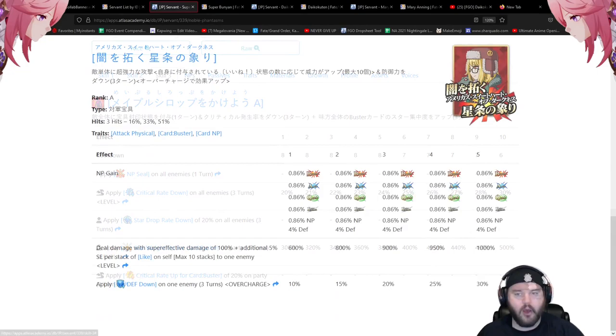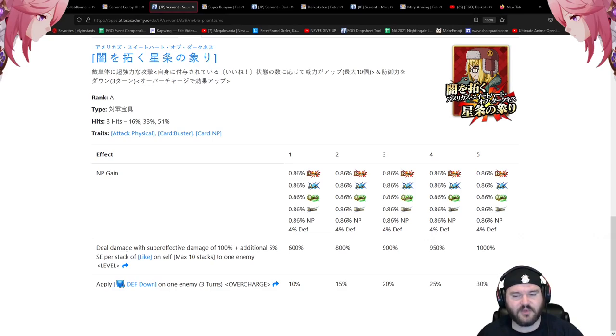Super Bunion has a single-target buster NP — 600 to 1000 percent, standard scaling. The overcharge effect is defense down on one enemy, 10 to 30 percent depending on overcharge. The overcharge from the second skill applies here since it's on the party, so you're looking at roughly 15% on your first NP with the skill applied — not much to call home about but interesting nonetheless.